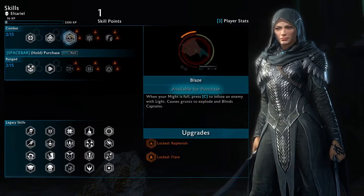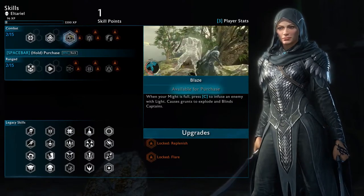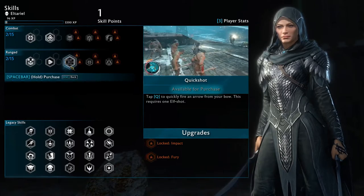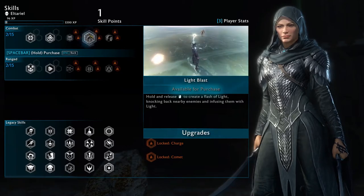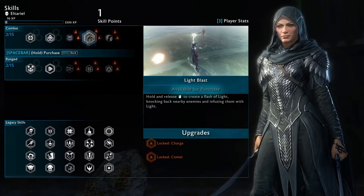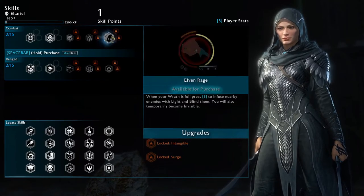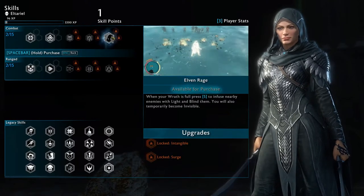What can we unlock? Blaze: when your might is full, press C to infuse an enemy with light, causing grunts to explode and blinding captains. Quick Shot: tap C to quickly fire an arrow from your bow — this requires one elf shot. Light Blast: hold and release left click to create a flash of light, knocking back nearby enemies and infusing them with light. Elven Rage: when your Wraith is full, press 5 to infuse nearby enemies with light and blind them.